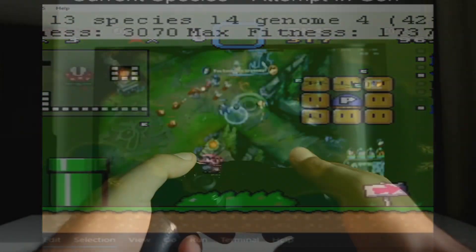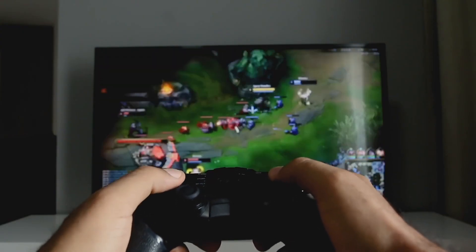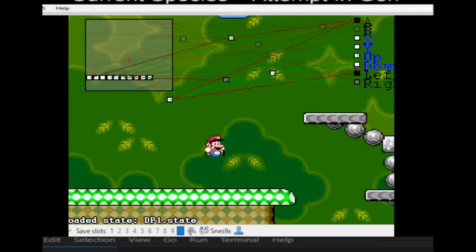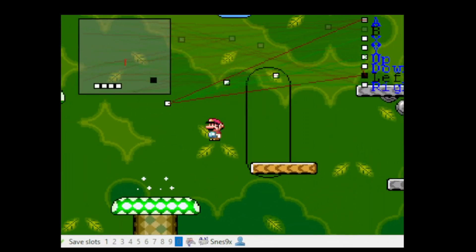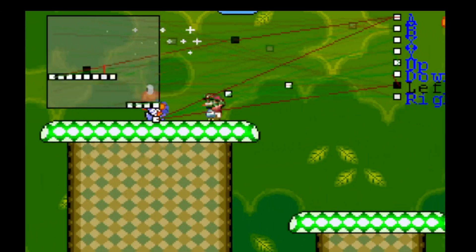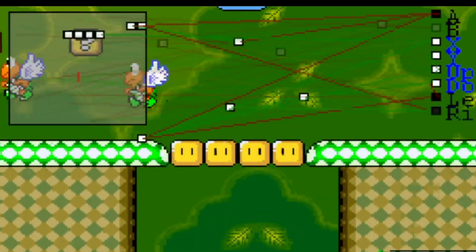If a human like you or I were to press the letter A to jump, a signal would be sent from their brain to their thumb to accomplish this. We can see George replicating this as he receives input and reacts in real time through his neural network. The same is true for George when he plays other games such as Mario Kart 64, Sonic, and Mega Man.